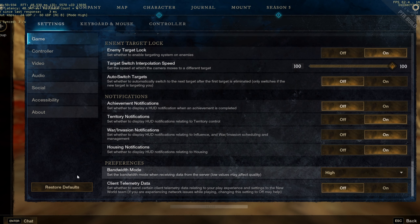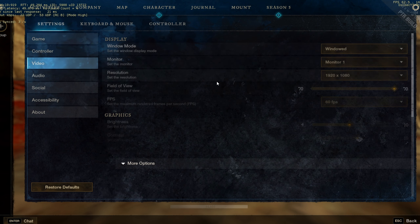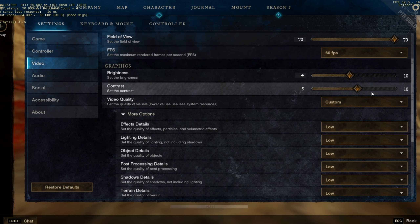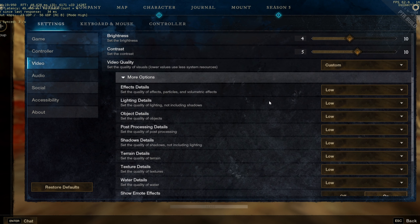For bandwidth mode, put it on high — don't put it on low. For my video settings I put everything on low. Contrast a bit higher and brightness lower, so you can see better.